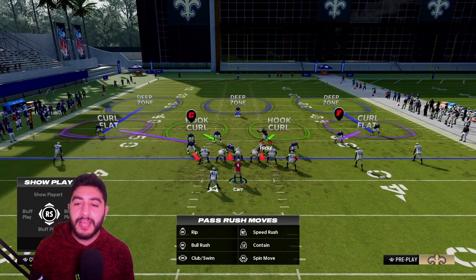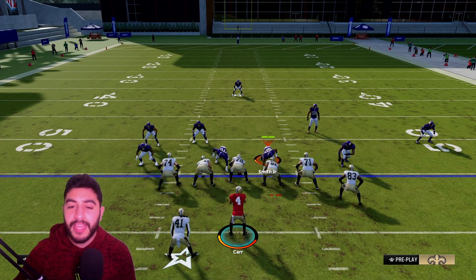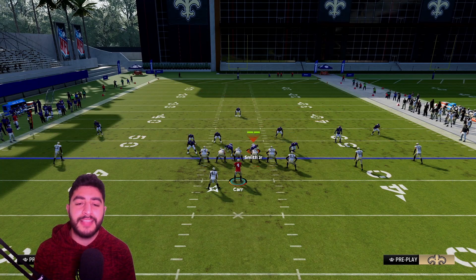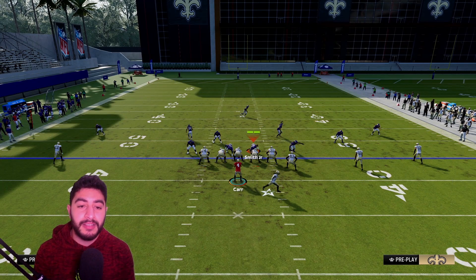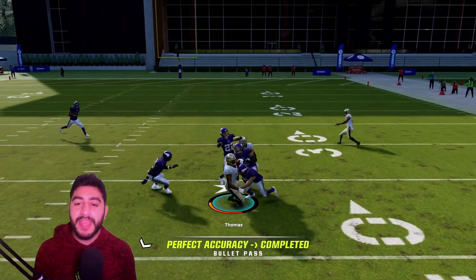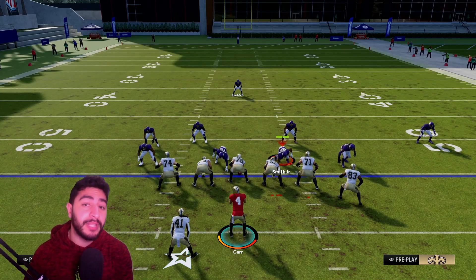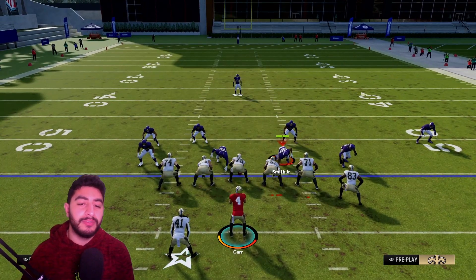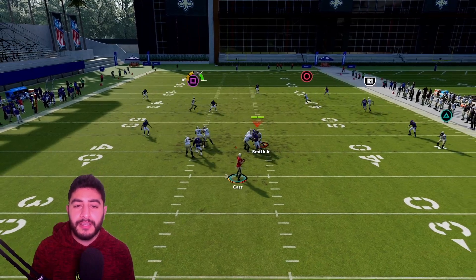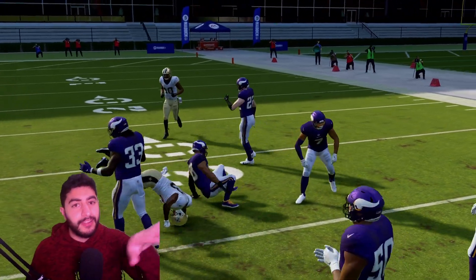If you hit the right side of the field on the flood concept multiple times, your opponent is going to go there. He'll man up the middle linebacker on the wheel route, signifying he's tired of you throwing it and is going to guard it himself. When he does that, he really plays into our hands, because Michael Thomas on that crossing route is going to be absolutely wide open across the middle — just like that. Make a man miss, turn up field, or just dive and make sure you don't get hit-sticked. It's a big chunk play.